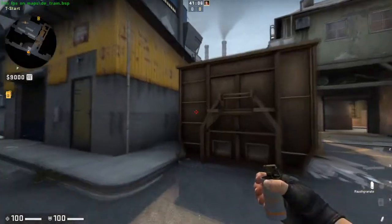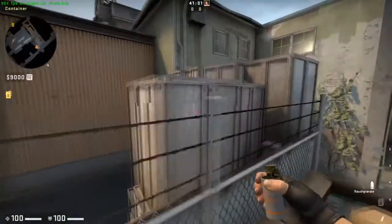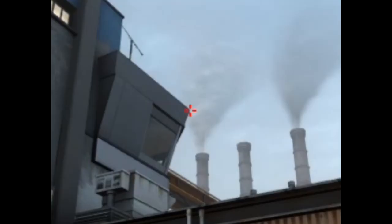The next smoke is for Z or connector. You jump on this box, go to this place, and just aim your crosshair like this.